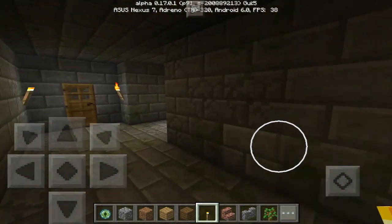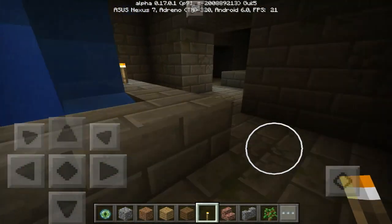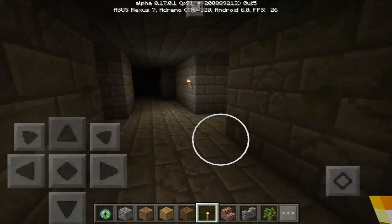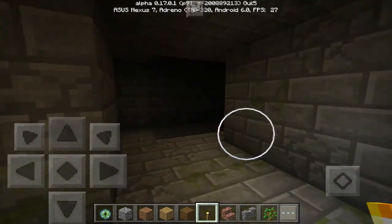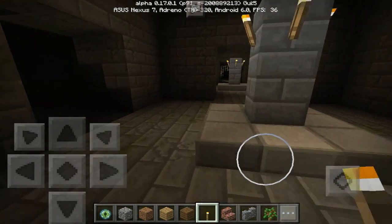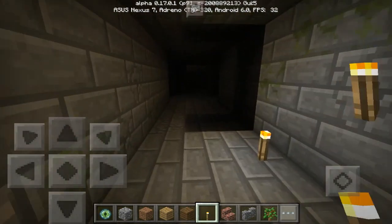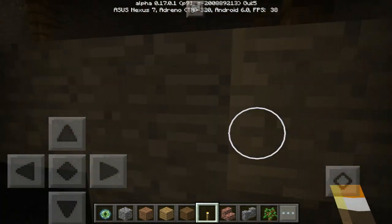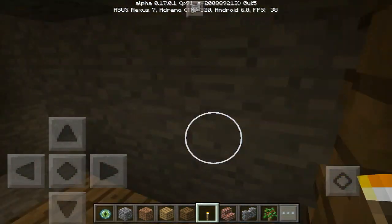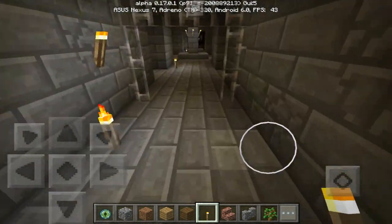I believe there is one more spawner somewhere over here. Oh, I have no idea what's going on — this place is humongous. There's the portal — we can see that, we'll check that out in a minute. I really want to find the other spawner for you guys. Look at this — we also have a mineshaft! Another place you can get lost, but it's pretty cool. Double lucky, guys — not only do you get a stronghold, but you get a mineshaft connected to it. That's pretty epic. That'll allow you to get tons of loot.